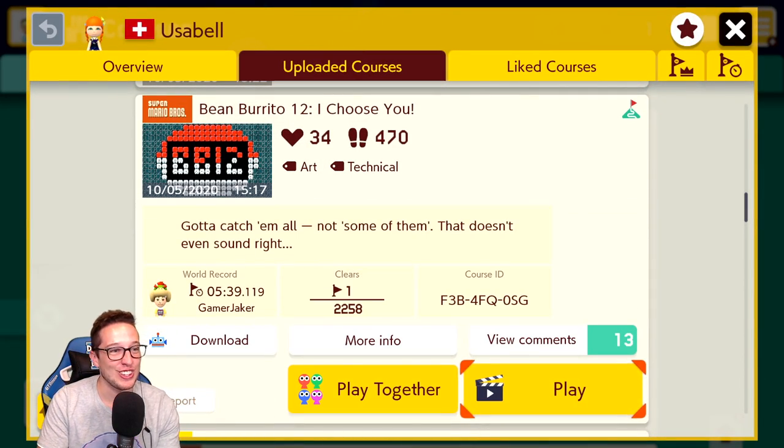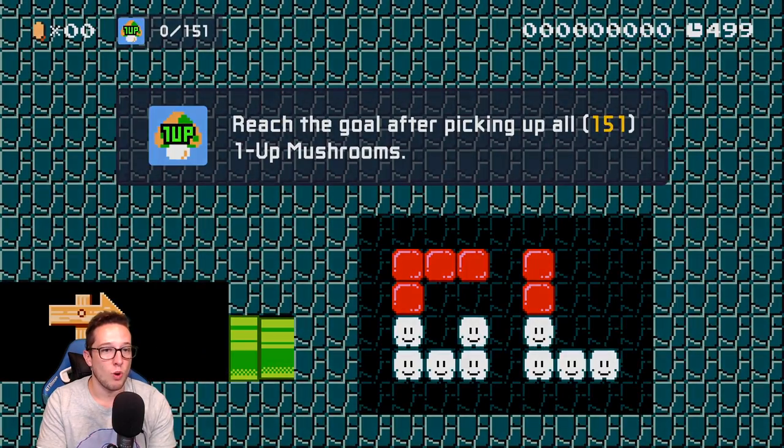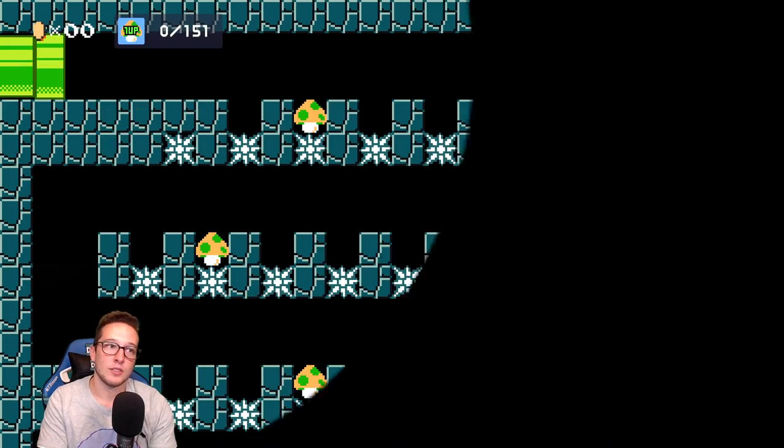I Choose You — this one has a clear condition. I think this is the first one I've seen with a clear condition: 151 one-ups. Representing Pokémon.